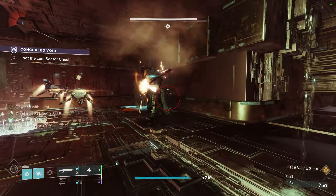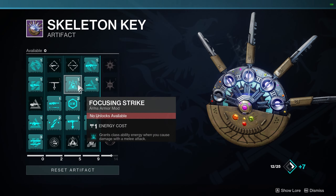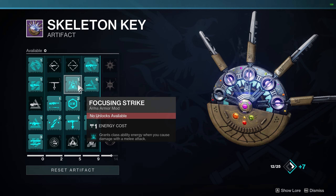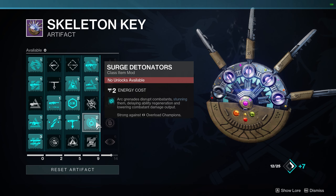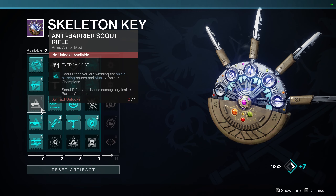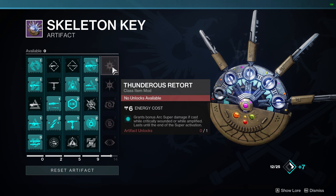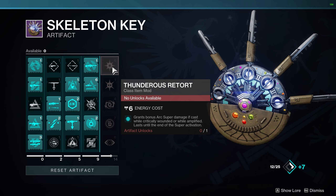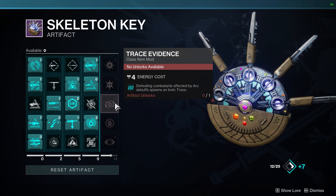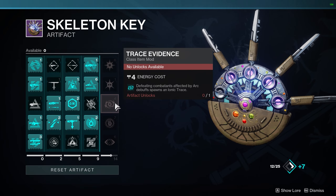Moving on to the seasonal artifact, there are a few mods we can take here to push the build further this season. First off is Focusing Strike, which grants class ability energy on melee attacks — not necessary, but useful if you get caught out of your loop. Next we have Surge Detonators, which grants Overload Arc Grenades. We can pair this with Unstoppable Shotgun and Anti-Barrier Auto or Scout to cover every champion type. In the final column, we have Thunderous Retort, which grants increased super damage while Amplified or critically damaged. We also have Trace Evidence, which generates Ionic Traces on melee kills since we will jolt the target before it dies. The seasonal mods are pretty great this time around.